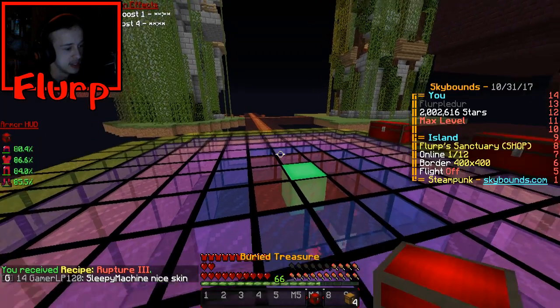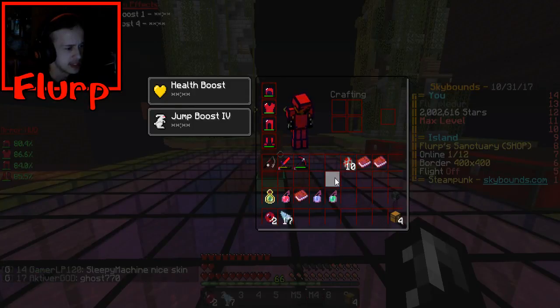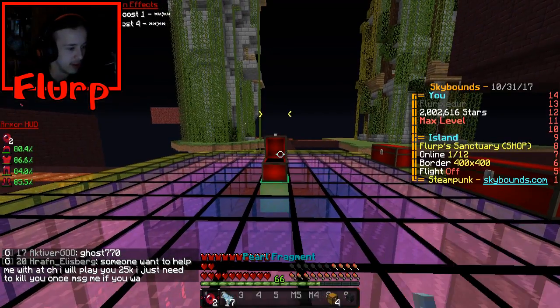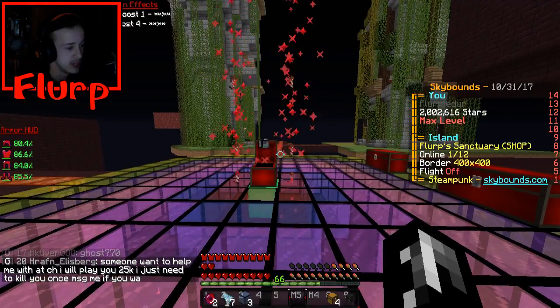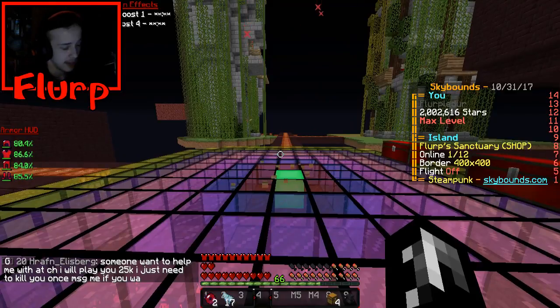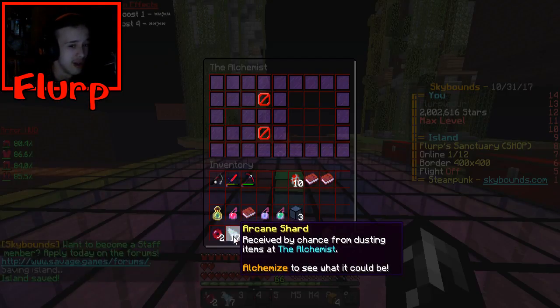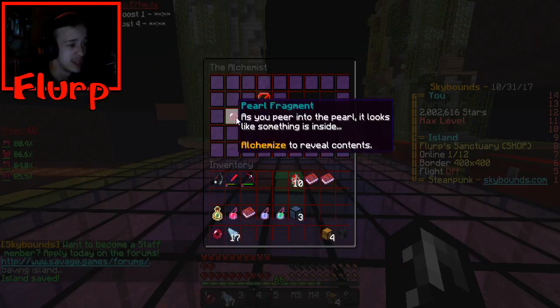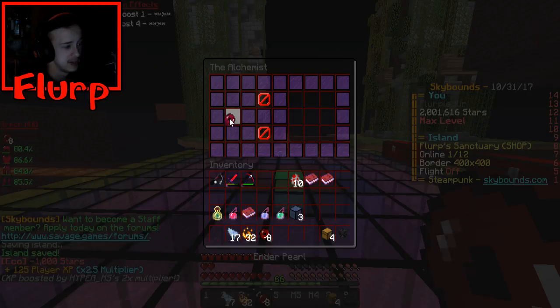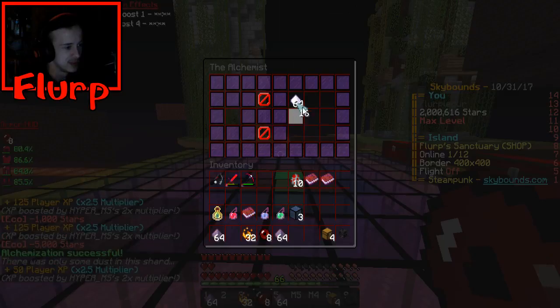Let's go ahead and open up the buried treasure and see what we get. And I think I'll go ahead and use these next, then open up our warzone crates and spawner spinner. We got — I mean, not bad, I'll take it. That's some profit. Now to alchemize all of these shards. I bought like 11 or so of these off the auction house for a mill — they used to go for a mill a piece. So I'm going to do these first, because apparently these aren't really that good. We're about to get a lot of dust, which is insane.